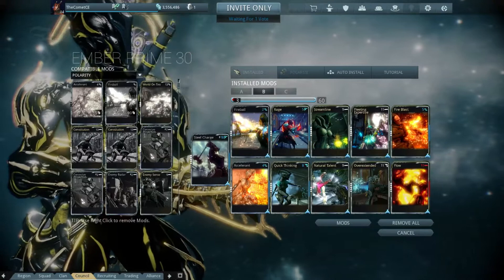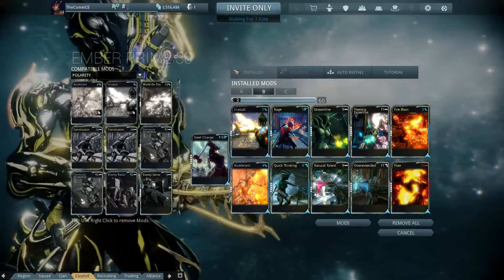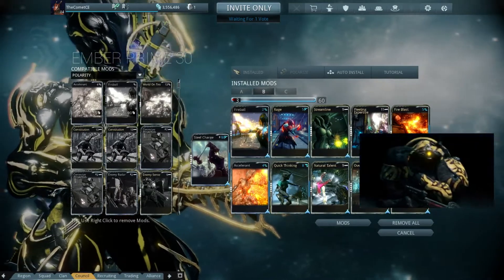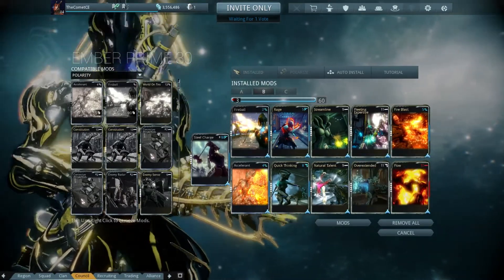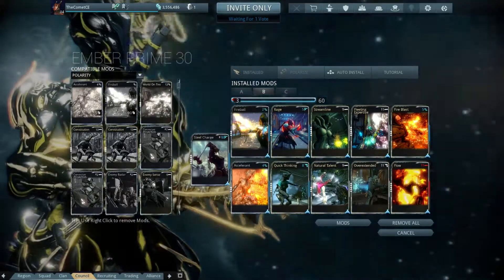There is also one other part of this build not shown here: you need to have a weapon with Life Strike on it. This is why you have the Steel Charge aura — once you've fallen into a Quick Thinking state, you can get all your health back by just burning a little bit of energy. But that's not the only awesome part. Being a Quick Thinking build, once you've entered that state, you're actually completely unaffected by DOTs. This build was originally made as a response to Mutalist Ospreys.